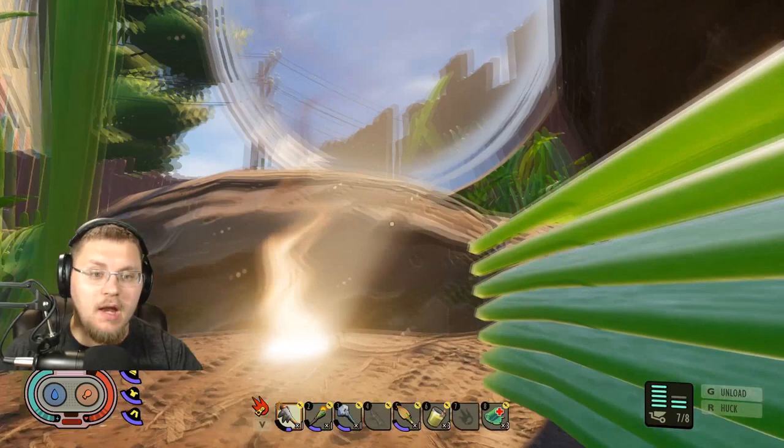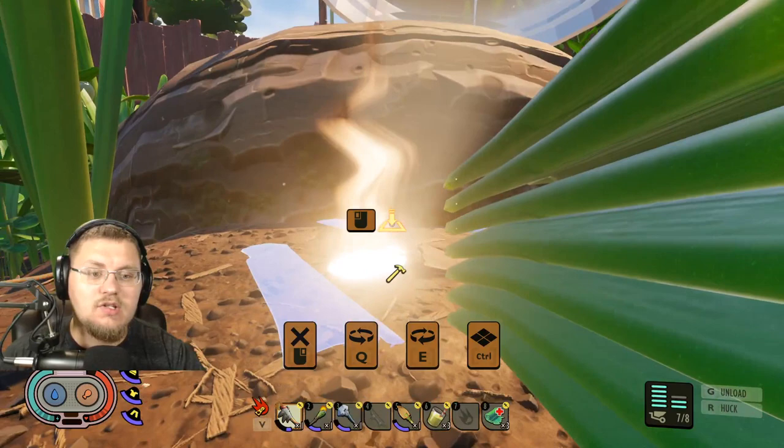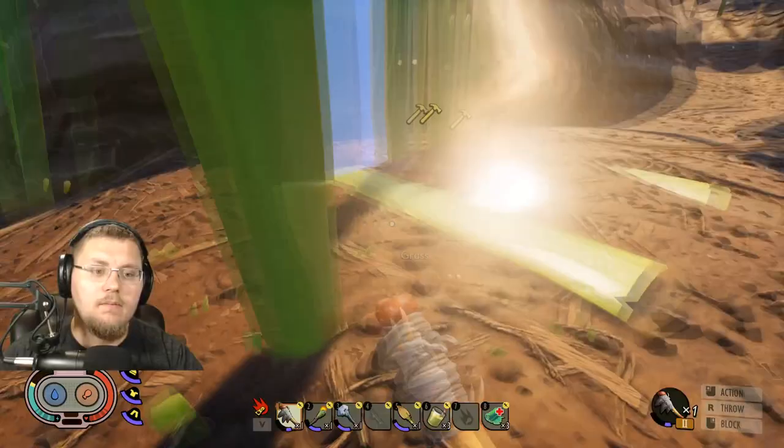Let's get a floor built here. We're going to try putting down a floor and a wall — just a basic wall. We're just going to go ahead and build this up and see what happens. I might need a little bit more grass plank. Thank God I brought some extra axes with me.